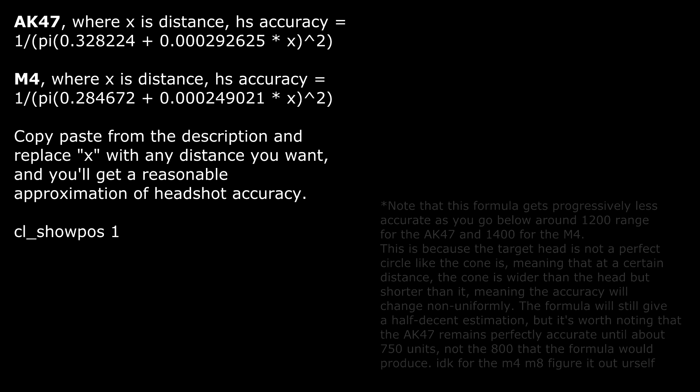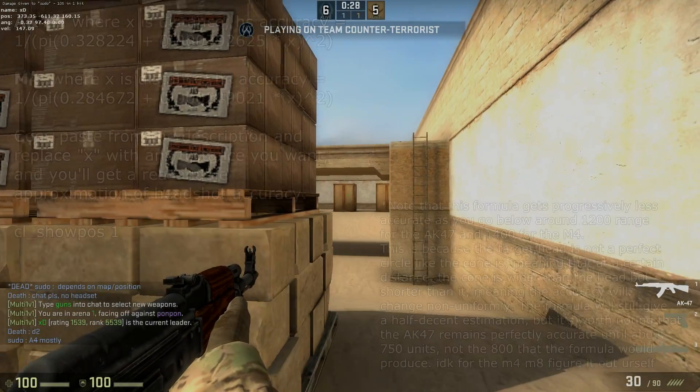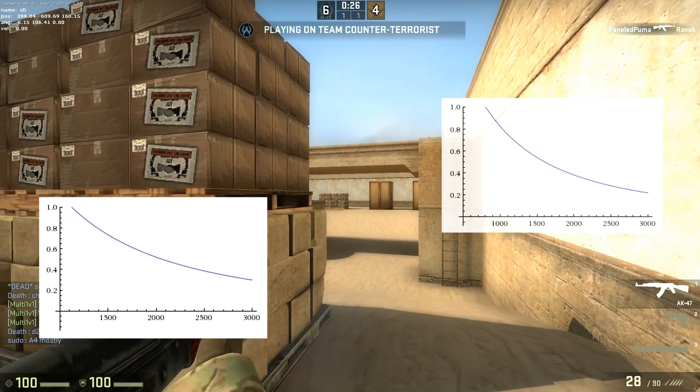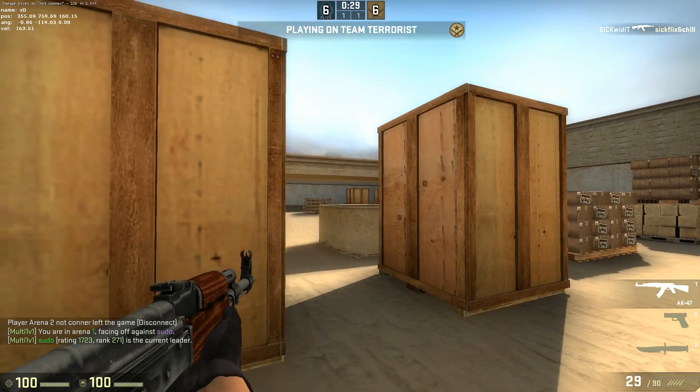Using these formulas, you can easily use the console command CL_show_pos 1 to measure the distances between common spots on popular maps. I did just that with the common locations I showed you earlier in Dust2 to test my formula empirically. As a result, I'm confident that my formulas will give an accurate estimation, give or take a few percentage points.